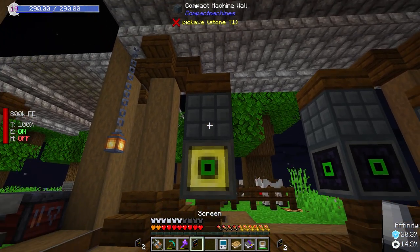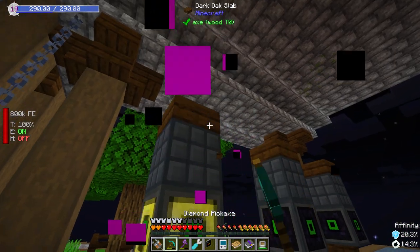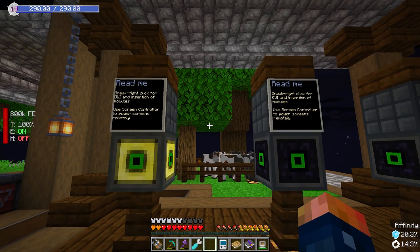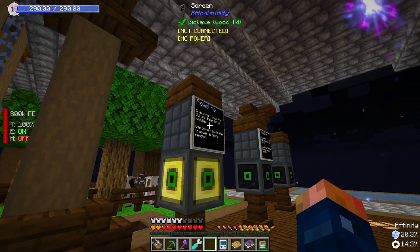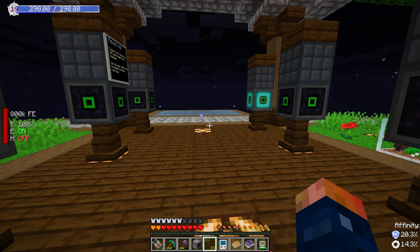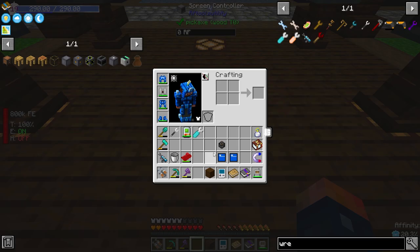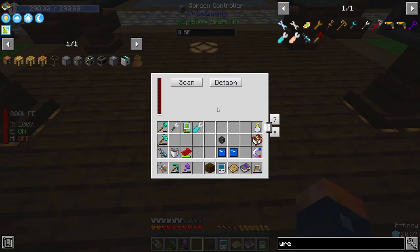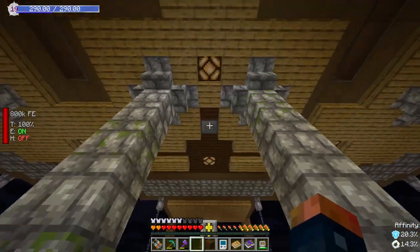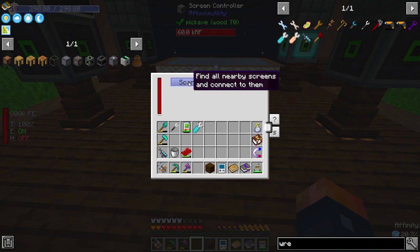Let's go ahead and place down a screen here. I placed it wrong — don't hold shift. There it goes, placed right in the center of the block. It tells you a little bit about the readme. You can see it going transparent. We're going to need the screen controller in order for this to run. Let's place the screen controller down. It may need power, so let's hop down and give it some power, and then it might be able to detect the screen again.